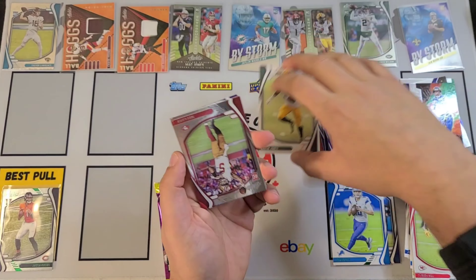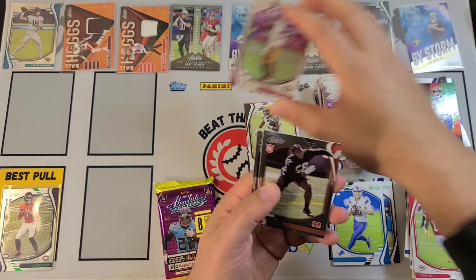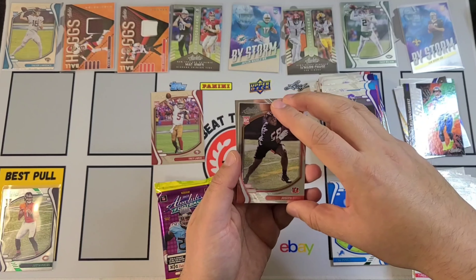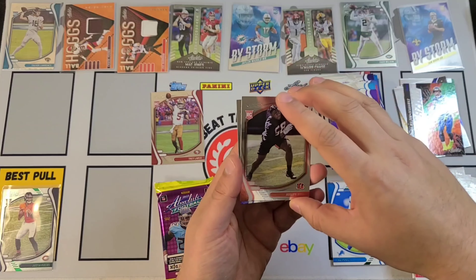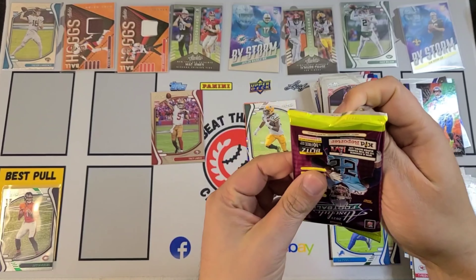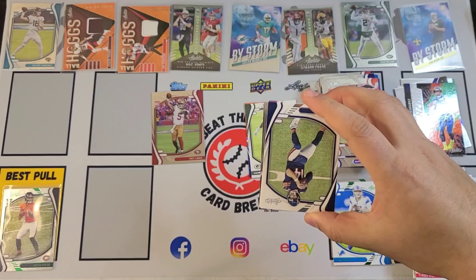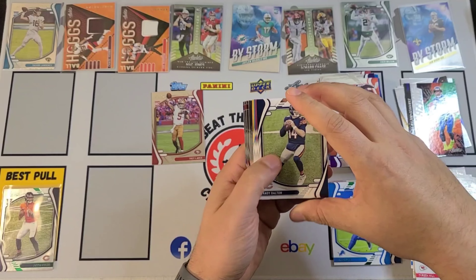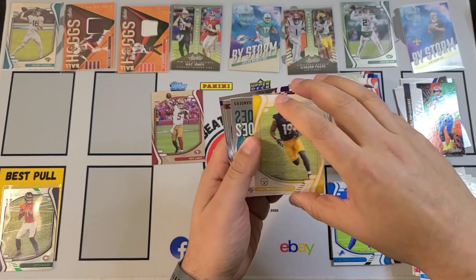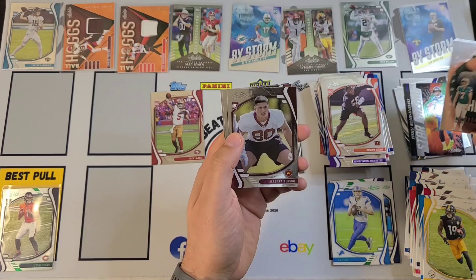It's going to be tough now; I don't really know what we're going to put as the best pull. There's a lot of really good potentials up on the board here. I'm going to leave that for you guys to decide — we will do a subscriber giveaway. CeeDee Lamb first out of this pack, DeAndre Swift, Alvin Kamara, Russell Wilson Stargazing, Larry Roundtree, Trey Sermon, Tommy Tremble, and Amir Abdullah.